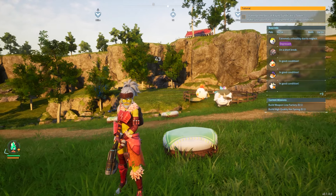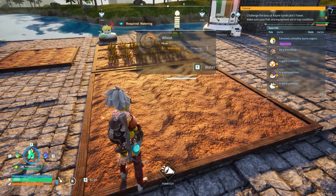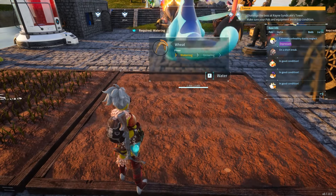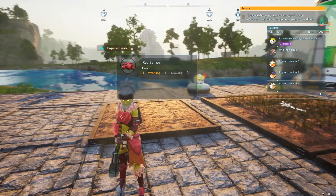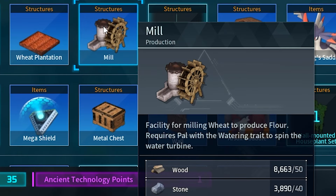Now we need two other ingredients to make cake, and these are a lot easier — it's wheat, which you've probably been farming already. You're going to need wheat farms, farmers, and waterers on your base so they keep making you wheat, and berries as well — the red berries, which are the most common resource for feeding your pals. You should have a ton of those. You'll also need to turn that wheat into flour, which means you're going to need the mill.